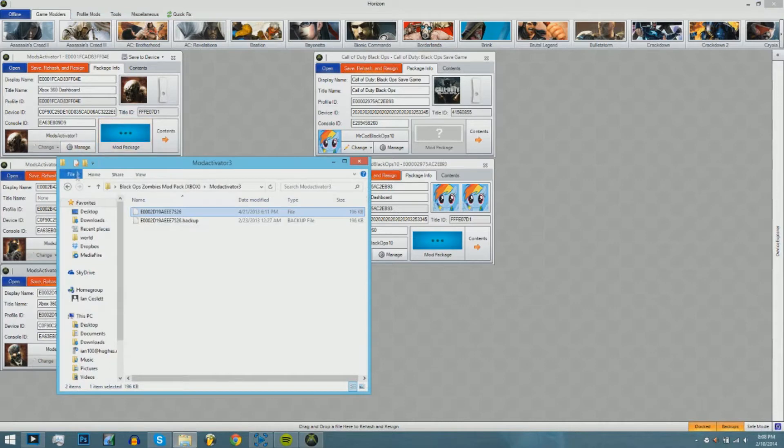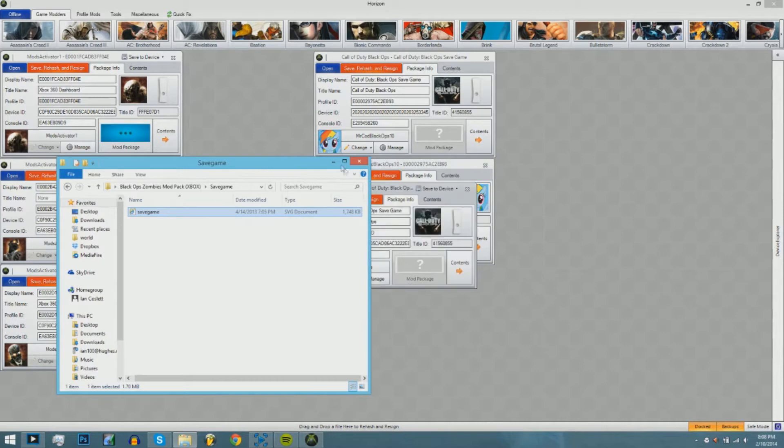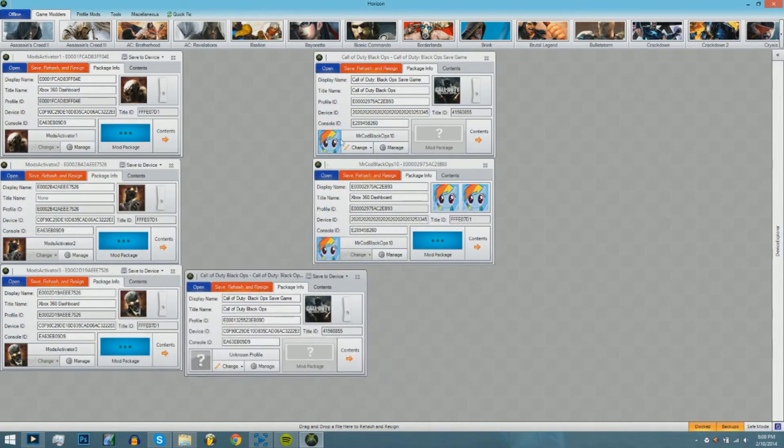Now you're going to click back, then save game, and drag your SVG save game file out — it's going to be your modded save game. What you're going to do then is take your Black Ops 1 save game that you saved from your console, and copy the profile ID using Ctrl+C and Ctrl+V. Put it as the modded save game profile ID, put the device ID into the modded device ID field, and do the same for console ID.